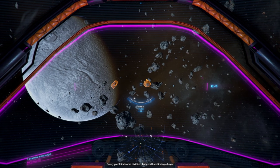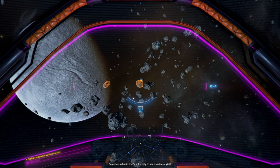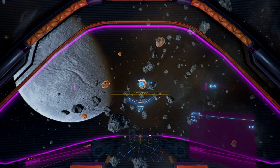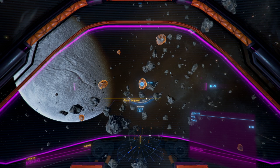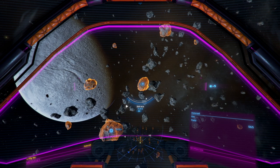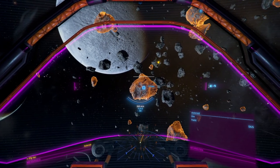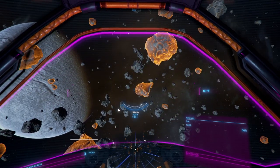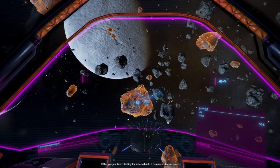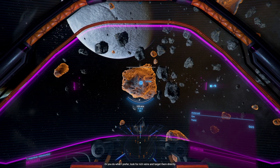Rarely, you'll find Nividium. Select an asteroid that's not empty to see its mineral yield — I guess I click on them. Now approach it. Ore — ore is boring though, but they're all ore. That one has a lot of ore. There are basically two ways to get at the minerals: either you keep blasting the asteroid until it completely breaks apart, or you look for rich veins and target them directly.